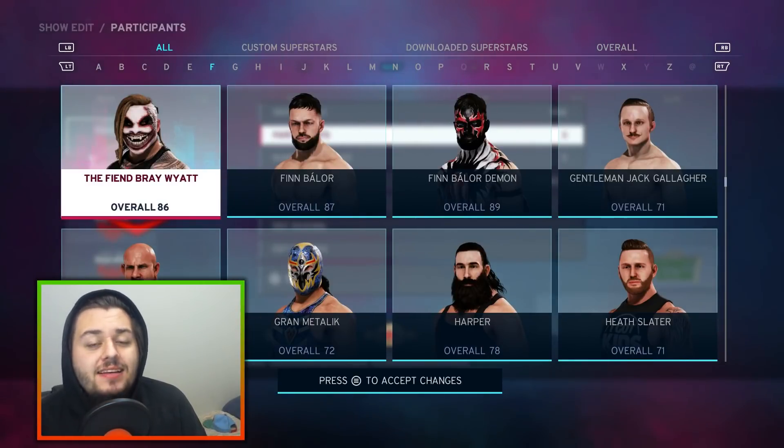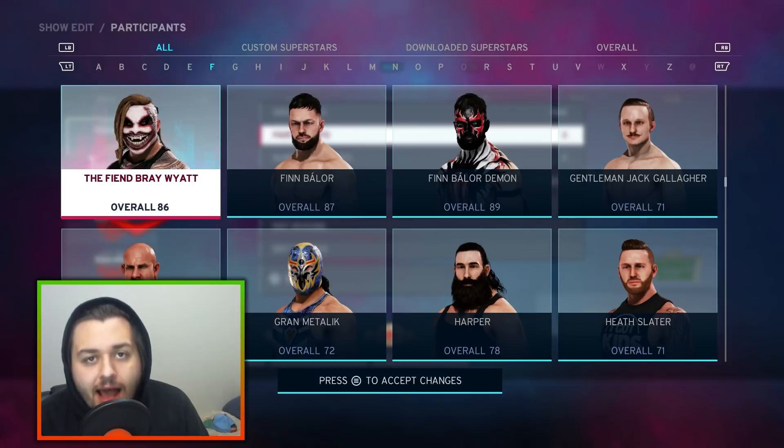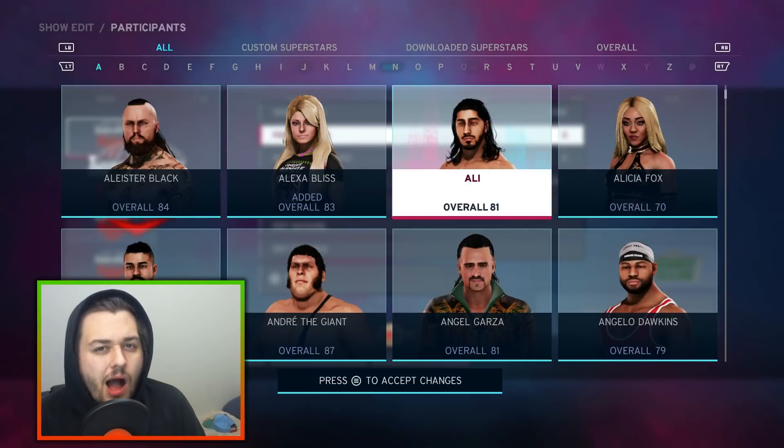I would be a fool if I did not take the Fiend Bray Wyatt and Alexa Bliss — aka the Firefly Funhouse if you will. I'm going to grab Ali as well, and you guys are going to have to see what type of retribution is going to be happening on Raw, if you know what I mean.